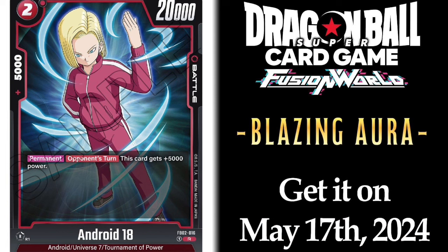Next we have the 2-drop Android 18. It's a permanent: on your opponent's turn, this card gains plus 5K power. This is one of the cards you'd use from the next set. In Blazing Aura they're adding cards with heavy hits and more abilities. In the first set of Fusion World, Awakened Pulse, Android 17 is also a reference to this card — it also gains plus 5K and you take up to one life, and it's a tap-3 energy battle card. It's really cool to see Android 18 has the exact same thing.